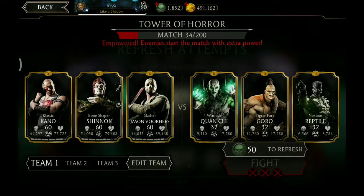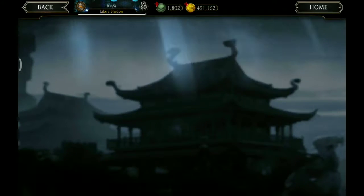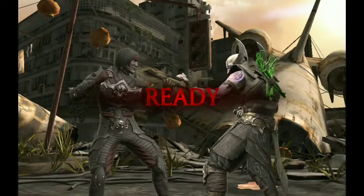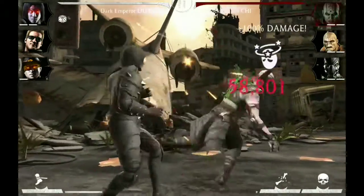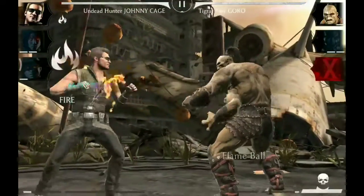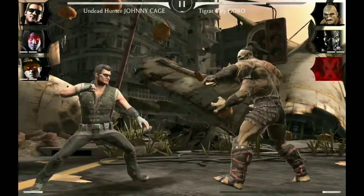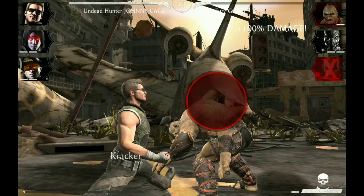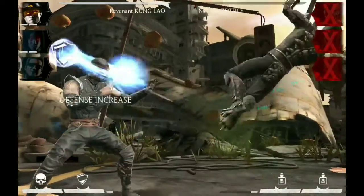And we need Liu Kang, Johnny Cage and Kung Lao for the next match. And we just refreshed. Starting with Liu Kang versus Quan Chi. Special two, that took him out. Now Johnny is blocking the special one of Goro, and again. We are constantly whiffing. Special one versus Goro knocks him out. And a special two by Kung Lao versus Reptile, and that's the match.